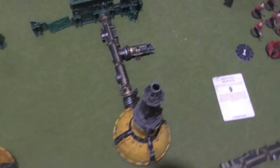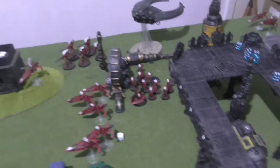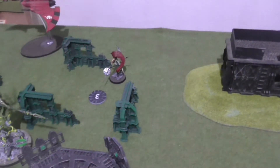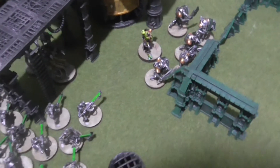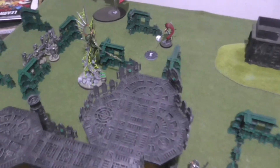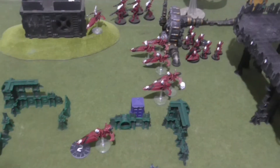This unit fired at the Rangers and I used Solar Pulse to get rid of all their nasty cover benefits — and I wiped them out. That shot killed one Guardian with its twin Tesla Destructors and blew that up, also causing 2 mortal wounds to Jain Zar. The Chronomancer finished off one of the people in that unit. That thing tried to charge and failed; they tried to charge and failed. At the end I got 3 for Grind Them Down and 4 for Assassination because that was the Warlord.